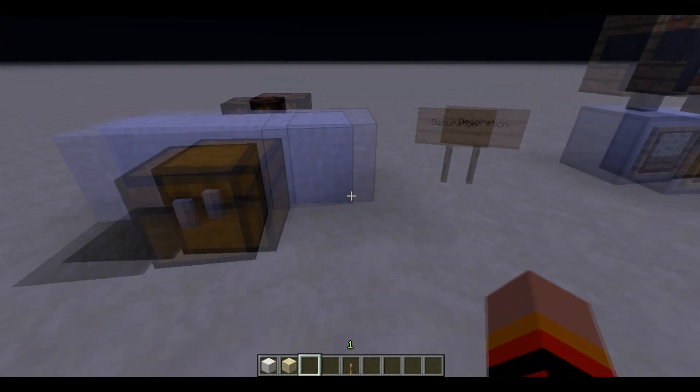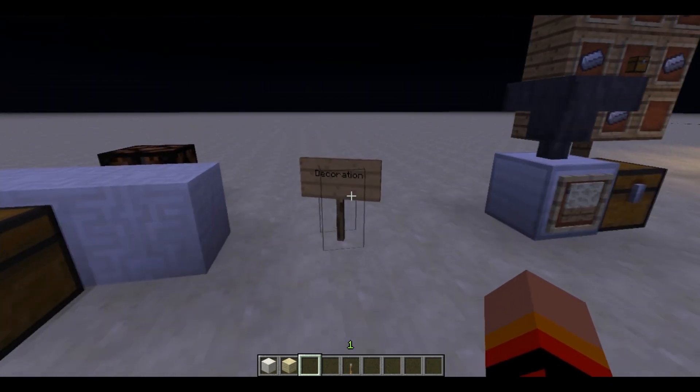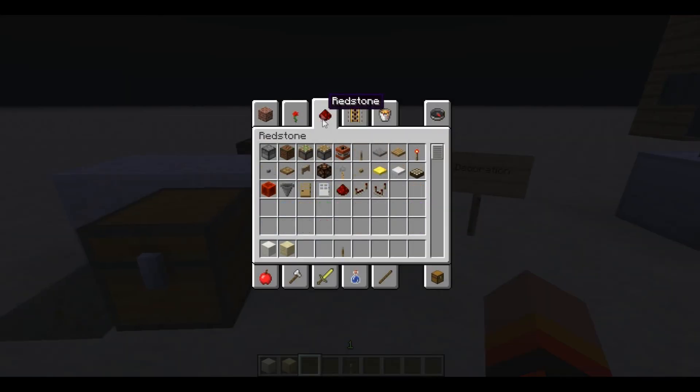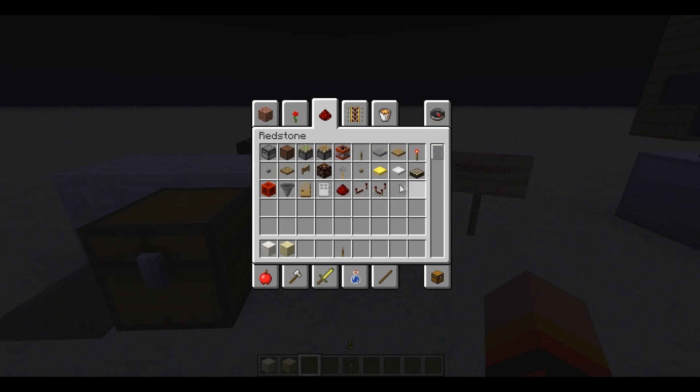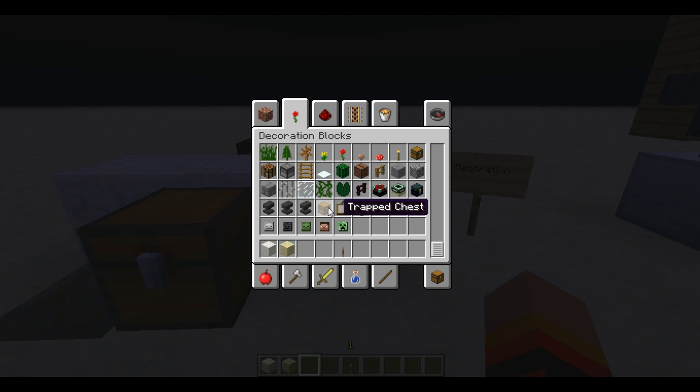Now, let's talk about the trap chest. The first thing we need to notice is that it's not in the redstone category anymore in the creative inventory. It has been put in the decoration inventory. As you can notice, I'm trying to put items back in the inventory and there are still bugs with it.